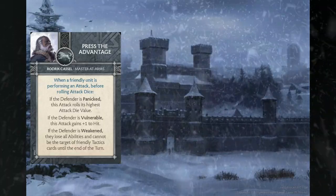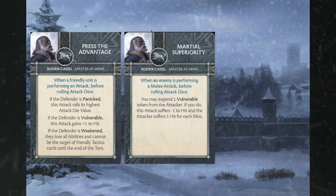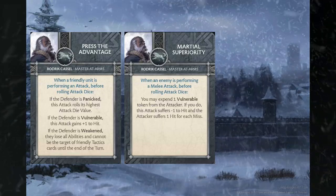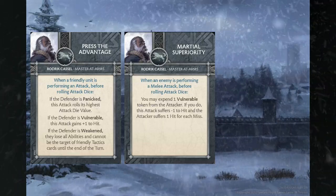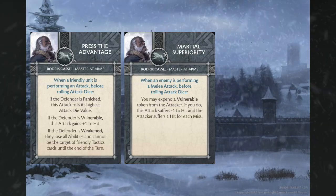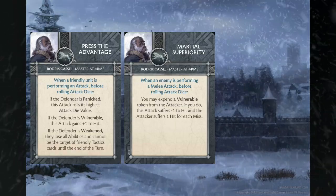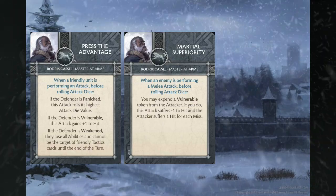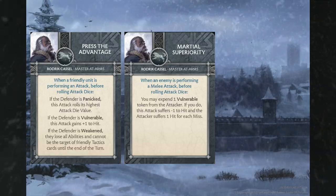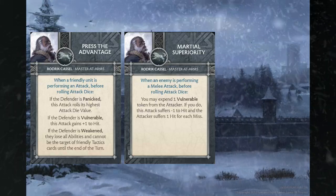Next up, Martial Superiority. This triggers when an enemy is performing a melee attack before rolling the attack dice. You can spend one vulnerable token from the attacker, and if you do, they suffer minus one to hit and the attacker suffers one hit for each miss. This is really particularly gross with the Osha-Karstark combo because these aren't same-name abilities — Counter-Strike is its own innate rule, so they both stack. If you had two Counter-Strike instances they wouldn't stack, but Martial Superiority specifically does.